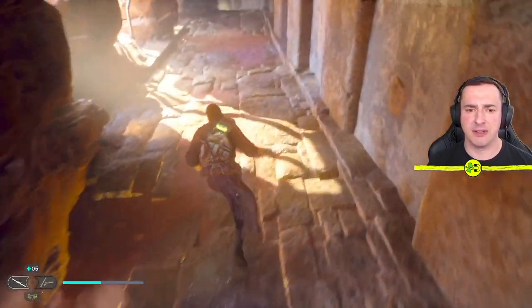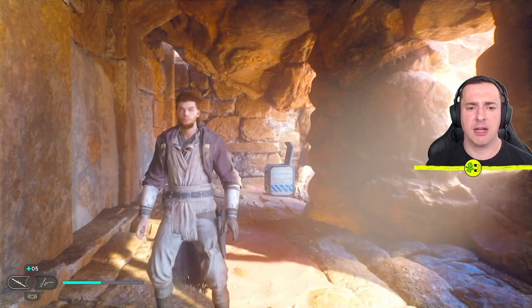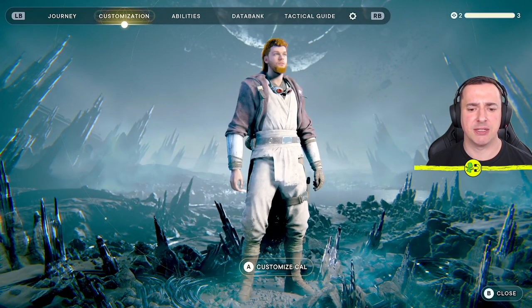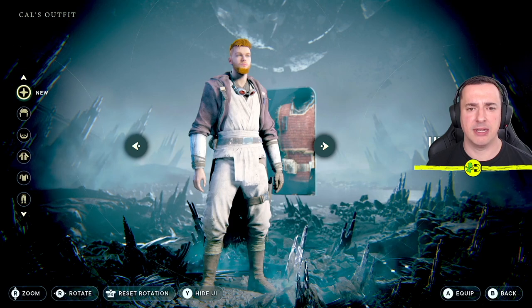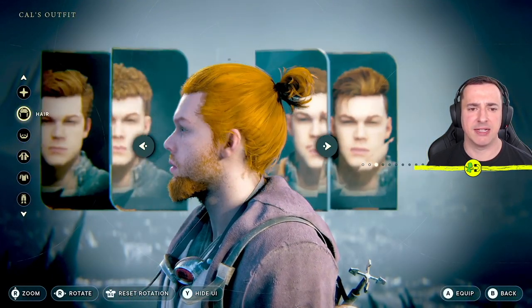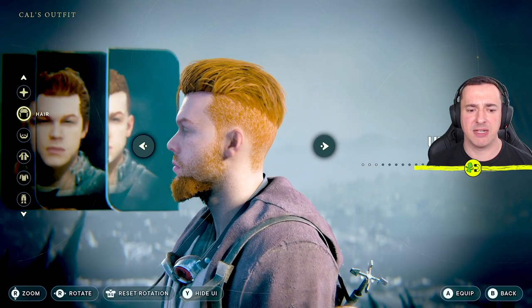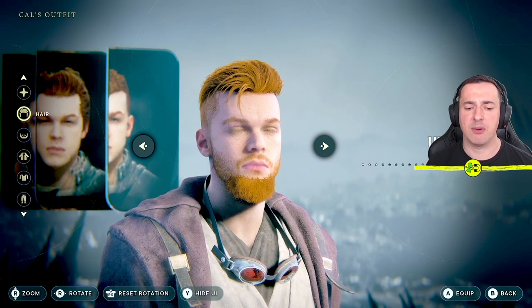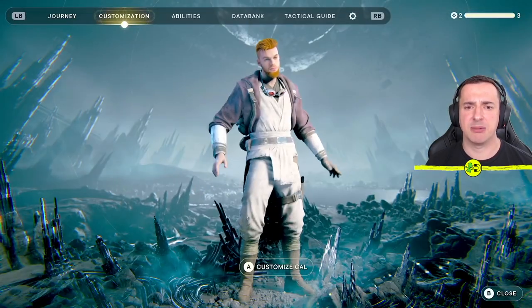If you want to see what that looks like on your character, just go to a place where we've got a bit of light so we can see. Press the pause button and then go over to customization — Customize Cal. You can see that's the buzz cut that we've got there. If you want to see it up close you can go to your hairstyles and just flick between them. It's a pretty cool look — I quite like that one. So we will put that on; if you want to equip it just press A, and job is done.